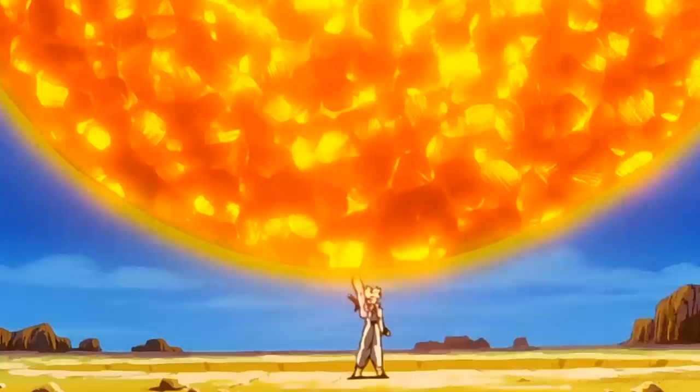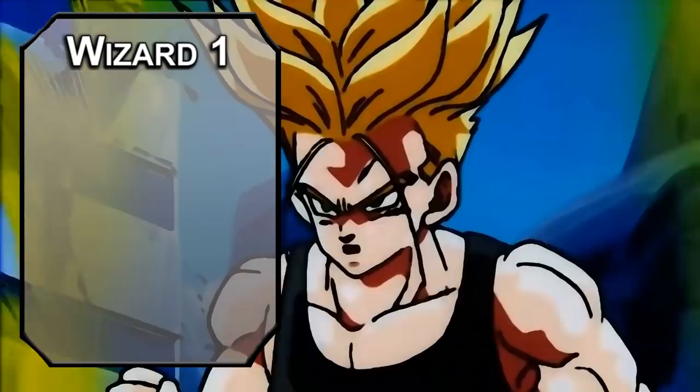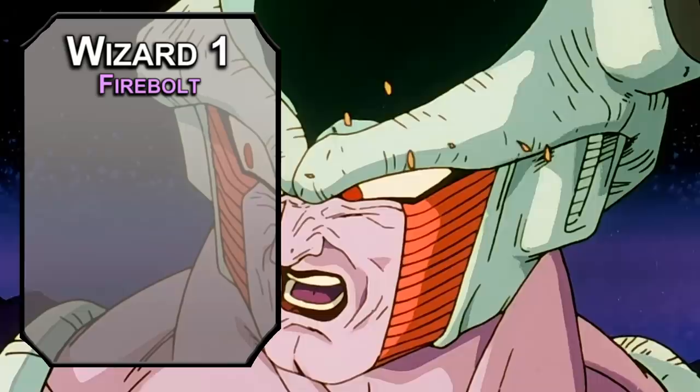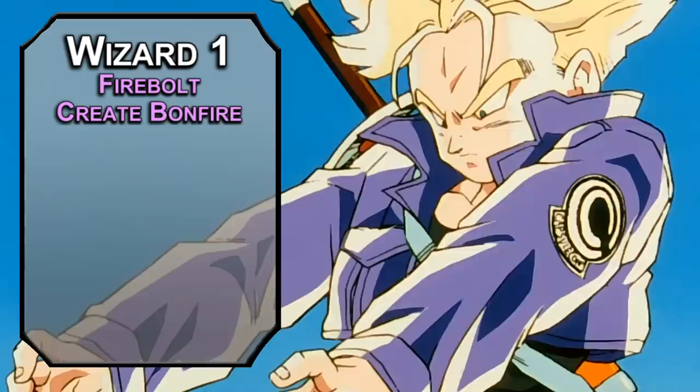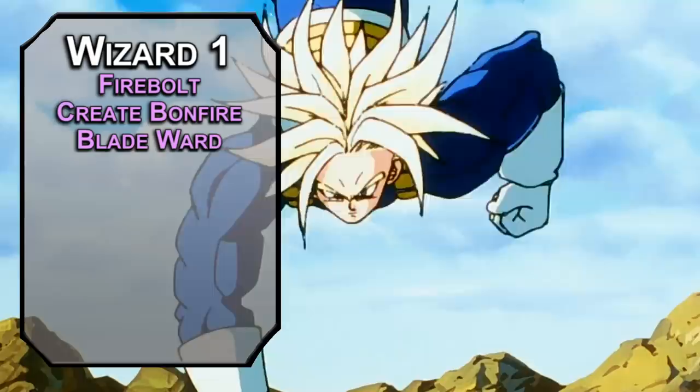We'll bounce over to wizard now. The reason we didn't start as a wizard is for better opening hit die and more armor proficiencies. You get spells and cantrips: Firebolt fires a ranged spell attack dealing 1d10 fire damage — today it's fire, not radiant, at least for a little bit. Create Bonfire is an AoE dealing 1d8 fire damage to creatures in a 5-foot cube that fail a Dexterity saving throw. Blade Ward gives you resistance to bludgeoning, piercing, and slashing damage from non-magical weapons — everyone in Dragon Ball Z land is pretty much invincible, but it's better than nothing.